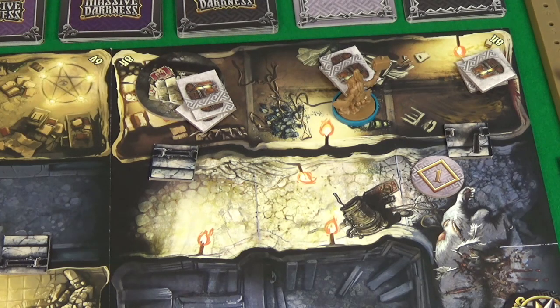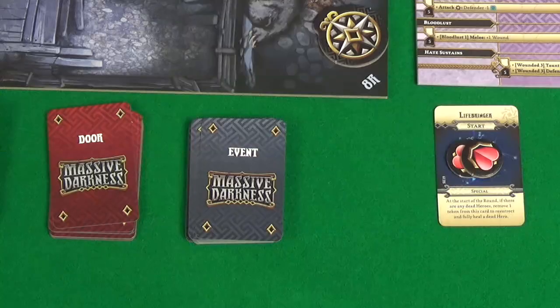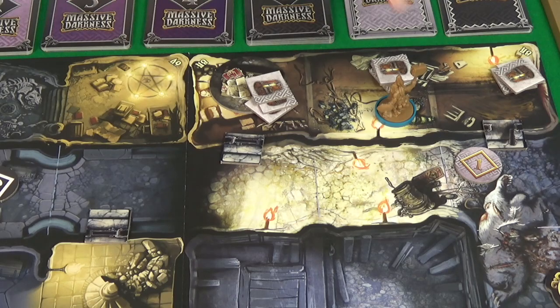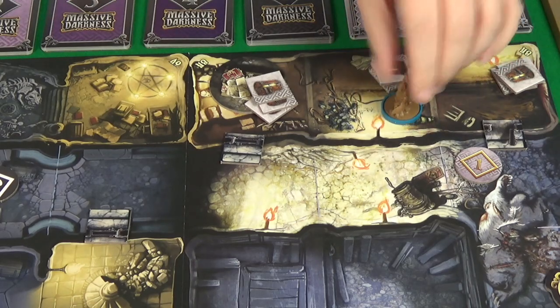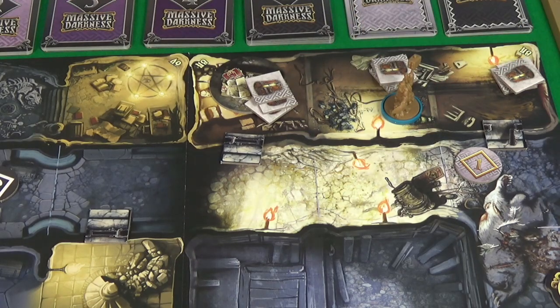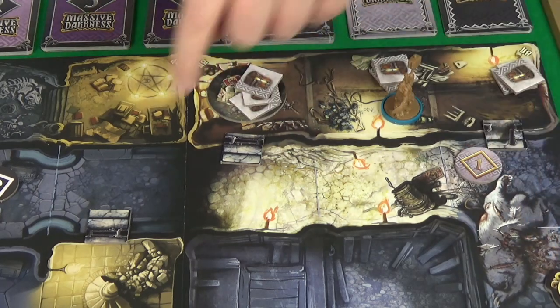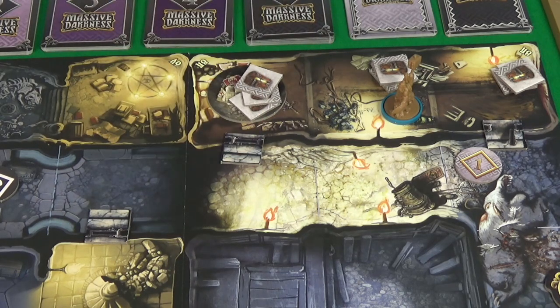It was the experience phase but I only have four XP which isn't enough to buy anything. So we move on to the event phase. The event we get - heroes in shadow zones may heal one. Excellent, except I'm not in a shadow zone, I'm stood right on a torch here. The only shadow zones would have been down here or over here, so unfortunately I don't get to heal. It is now the end of round phase so I pass the first player token back to myself as I'm the only player.